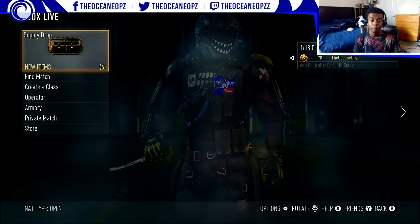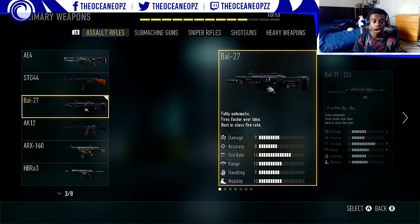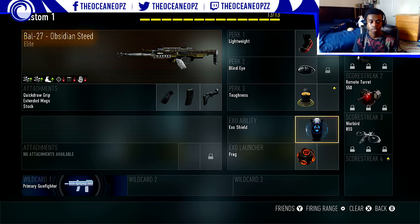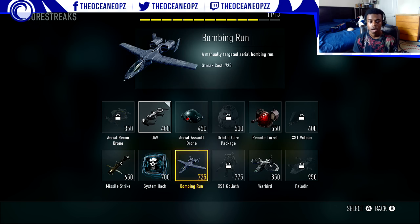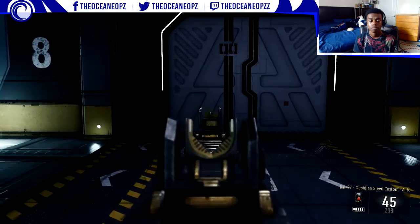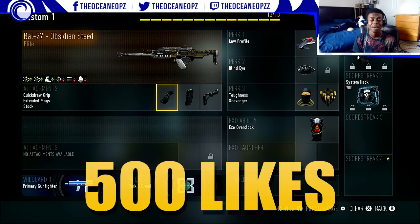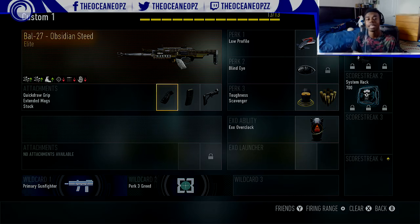Hopefully you guys did enjoy this video. Let me make a class for you guys — I'll show you the generic class I like to use to level up pretty fast. I use Quick Draw and four grip because the Battle needs it. If you enjoyed this video, drop a like — let's go for at least 500. You guys smashed 500 on my last prestige video. Thank you for 17,000 subscribers, you guys are the bomb! See you in my next one, peace out.